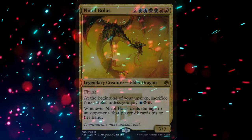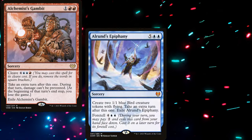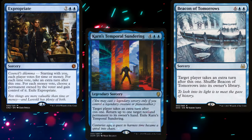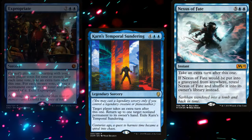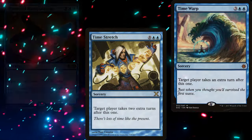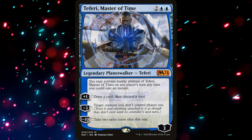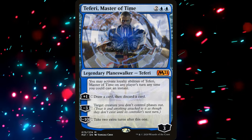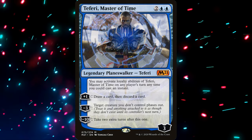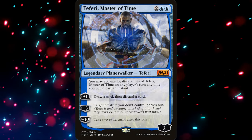Finally, we come to the core of our deck. For extra turns, we have Alchemist's Gambit, Alrund's Epiphany, Beacon of Tomorrows, Expropriate, Karn's Temporal Sundering, Nexus of Fate, Temporal Manipulation, Time Stretch, Time Warp, and Walk the Aeons. We're also running Teferi, Master of Time as both card advantage and extra turns. I know that planeswalkers rarely get to ultimate, but with this deck there's a good chance it'll happen, and I'll explain why in a second.